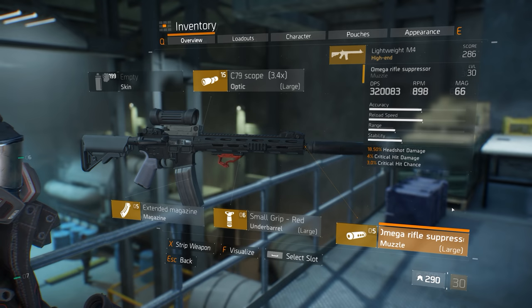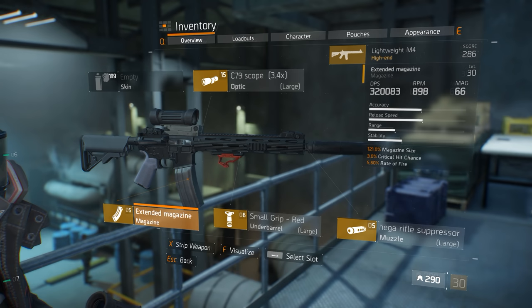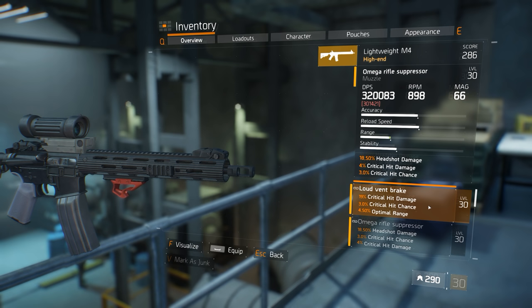For the mods on my M4, I have chosen an Omega rifle suppressor with headshot damage, critical hit damage, and critical hit chance; a small grip with critical hit damage, optimal range, and stability; an extended mag with critical hit chance and rate of fire; and a C79 scope with critical hit damage, headshot damage, and critical hit chance. You could add something like the loud vent break in place of the suppressor for even more crit hit damage over headshot damage, but these damage types are in the same category and it really comes down to six of one and half a dozen of the other.